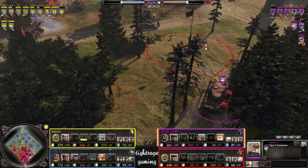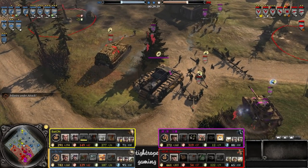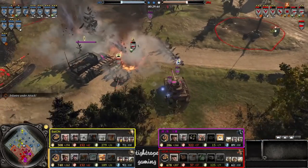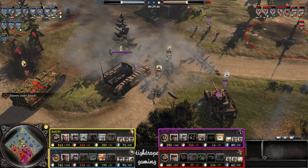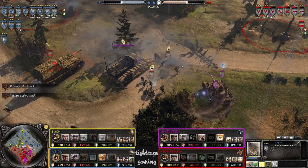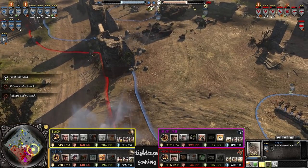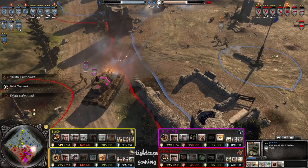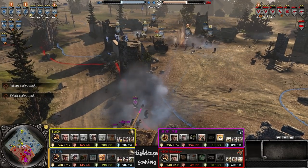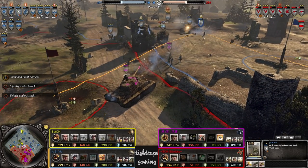Here comes the King Tiger — not very well prepared for this. Doesn't have enough PopCap to build a Firefly either, so this could be a bit of a struggle. That's a whopper of a heavy mortar barrage right out the back. Can of course stun the King Tiger in place — the AVRE. There's the PIATs. AVRE threatening here.